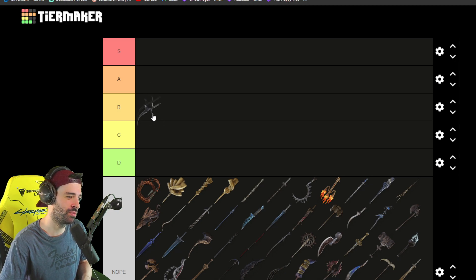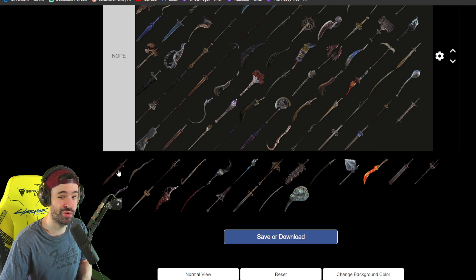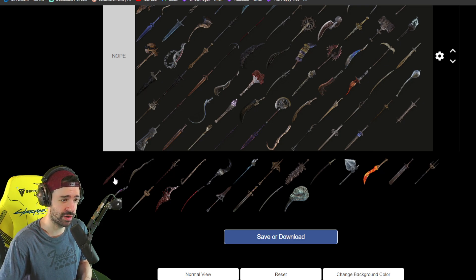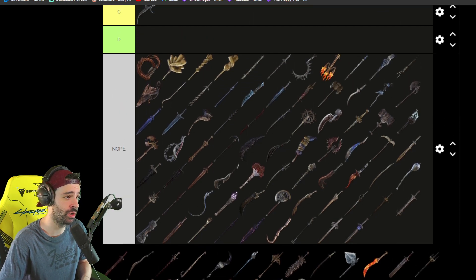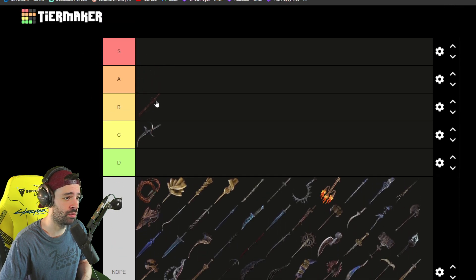Maybe it should be B though, but the accessibility is not very good, so let's make it a C weapon. Next is the Blasphemous Blade — pretty dope, I heard. I didn't play with it, but it has a ranged attack as well, I believe. The accessibility is quite nice because all you have to do is kill Rykard, and you can do that really early on in the run. I would rate this a B.